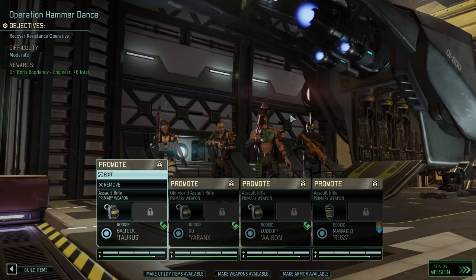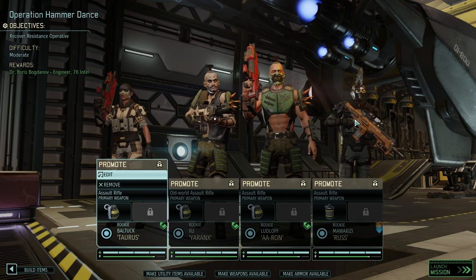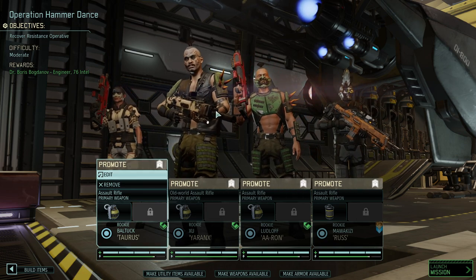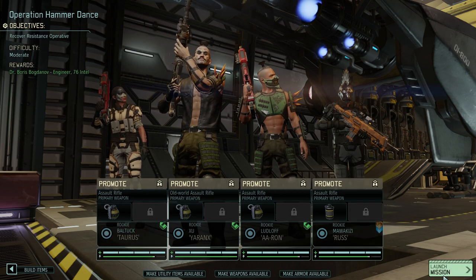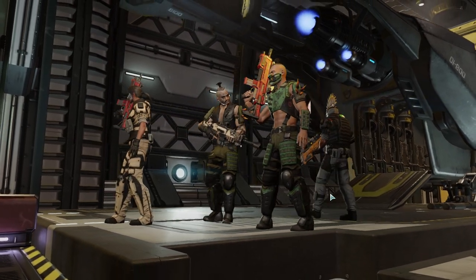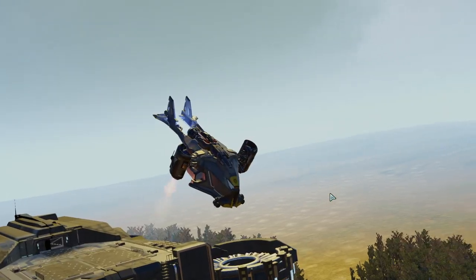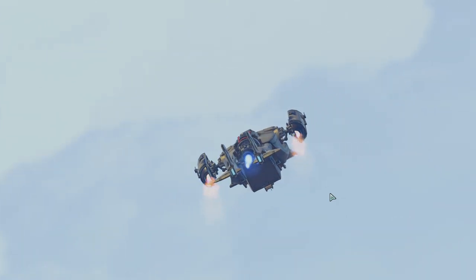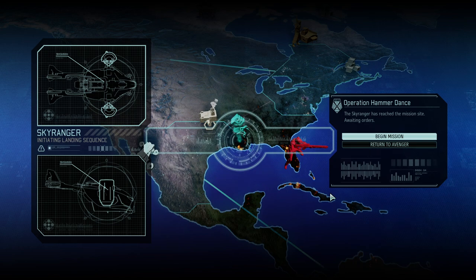We're up for 6,076 intel which could purchase us another scientist, so that's good. We've got our modified assault rifles here, which will hopefully help us all deal plus one point of damage, and we've got a single flashbang grenade with us. Let's jump directly into the mission. I should have potentially left Russ at home because I want to make sure he does not die, but it's an easy mission, let's go.